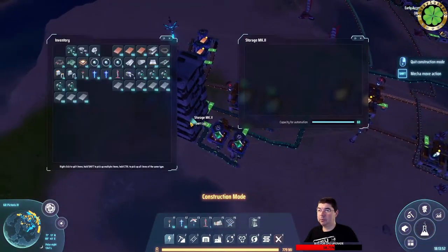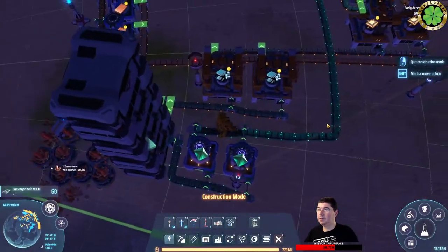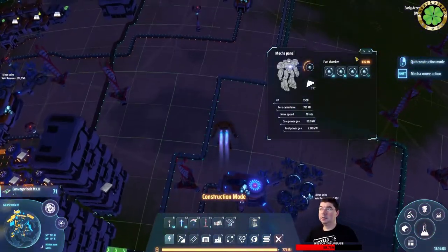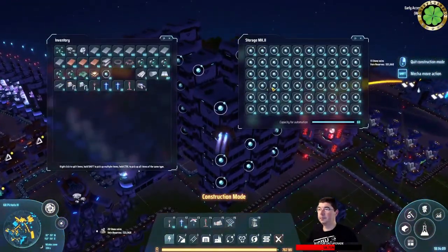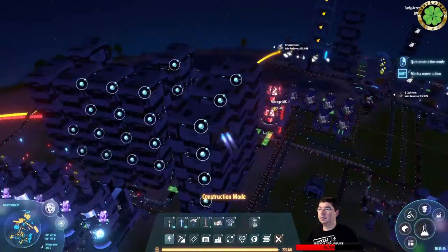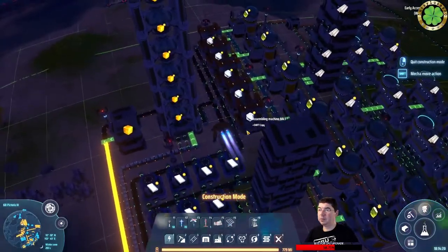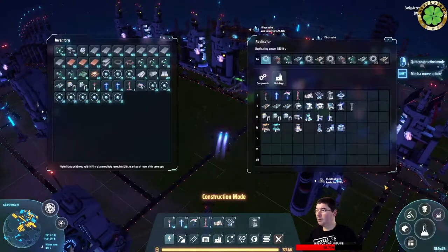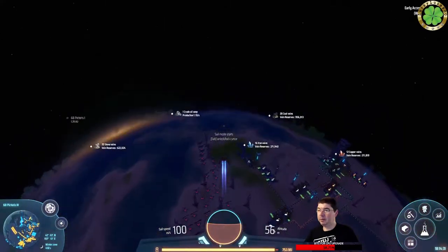We won't need silicon but we probably need some fuel. Let's see - titanium. We're out of titanium, that's why we're not producing any research. We can go to orbit - let's go and grab titanium. Pictorius One, let's start speeding up. I've researched the speed sail - look at the sail speed now. If we miss the planet, it's gonna be bad.